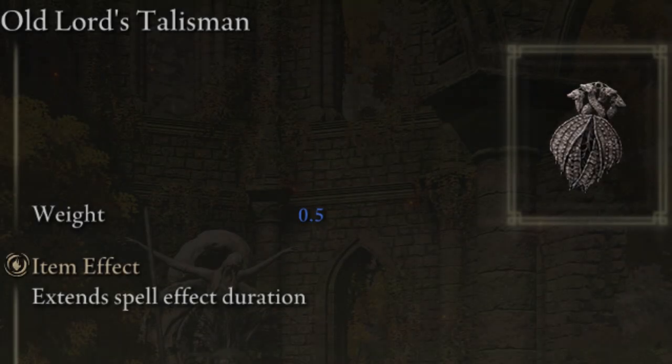My last talisman is the Old Lord's Talisman, which makes your buff spells last longer so you don't need to recast them mid-fight. This talisman is in the Crumbling Farum Azula — you need to backtrack from the Great Bridge Site of Grace, jump over a ledge, and then you'll find this talisman in a chest guarded by some Beastmen.